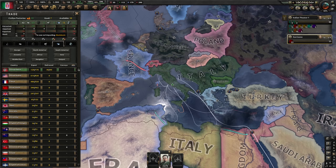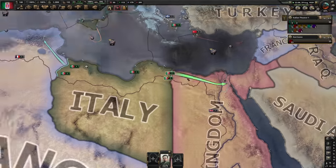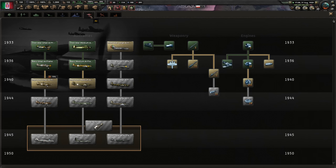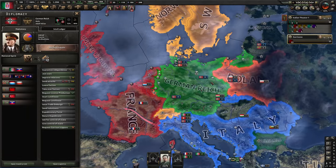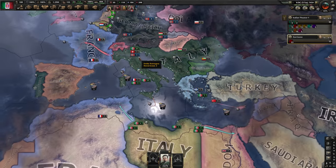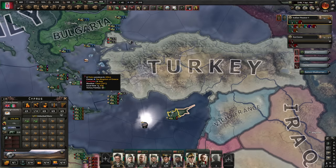As Italy we've never bought rubber from anyone — we've just used our own, which is good, so once the fight starts we won't be starved of rubber. Germany has decided to spare Poland but attack the Benelux first. We let Germany pull us into the war and were able to get Malta, Cyprus, and Greece — not Egypt though, but maybe we'll get that soon.